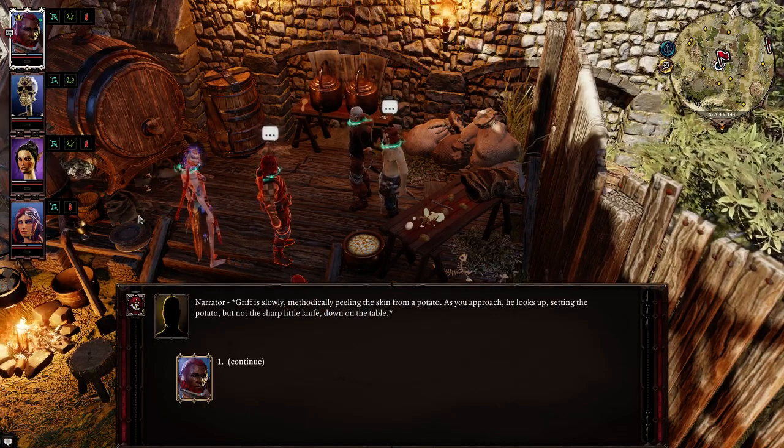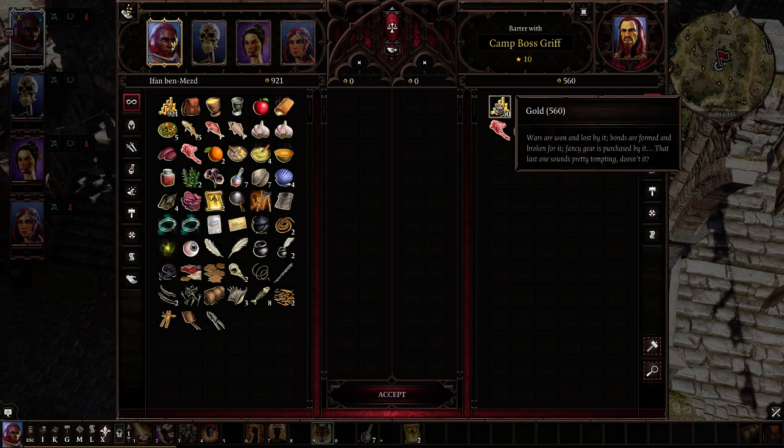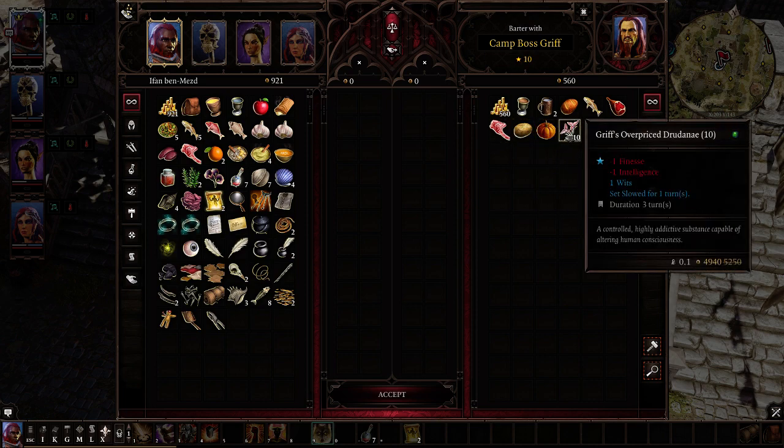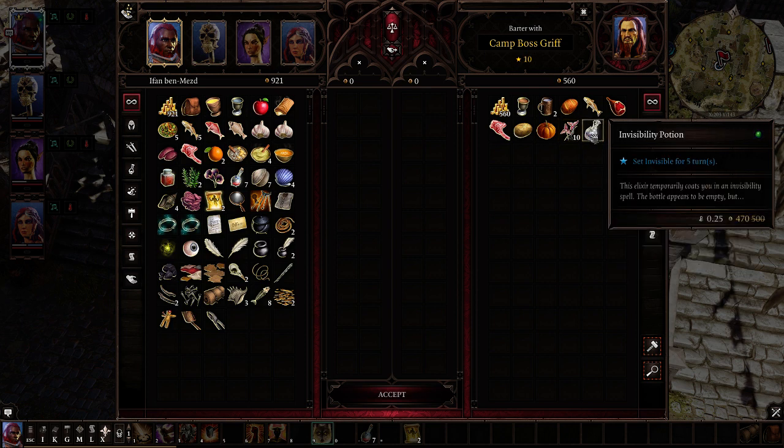Let's talk Barter instead. He has a bunch of money too. Griff's overpriced druid stuff — look at the price! A controlled, highly addictive substance capable of altering human consciousness — drugs are expensive, apparently. 4,940 gold. And he's got an invisibility potion — this elixir temporarily coats you in an invisibility spell. It'd be nice to have, but it's 470 gold. It'd be nice to pickpocket that, but no luck.